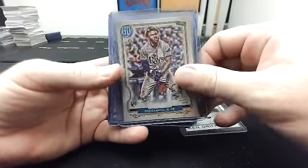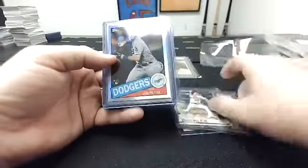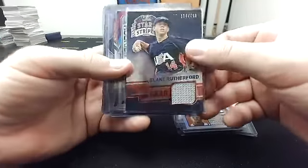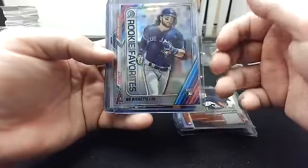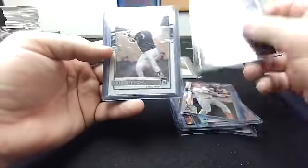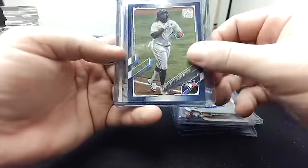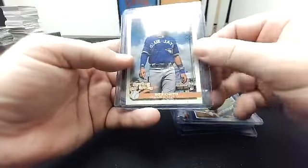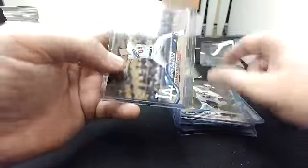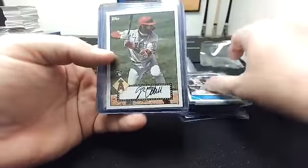Ken Griffey Jr. 86 insert, Randy Arozarena Gypsy Queen, Tatis the Turkey Red, Walker Buehler with the scarf, Gavin Lux 85 Chrome, Acuna 84 Chrome, Stars and Stripes Blake Rutherford jersey, Bo Bichette rookie of the year favorites from Bowman Chrome, Mike Trout 2020, Vladdy Mythical Optic, Nick Madrigal rated rookie, Aramis Ademan first Bowman auto, Vladdy with the blue border, Jacob DeGrom gold from 2018, Walker Buehler rookie 2018, Carlos Delgado jersey, Joey Votto Bowman, Joe Adell 1952 Topps insert, Dansby Swanson 2018 rookie.